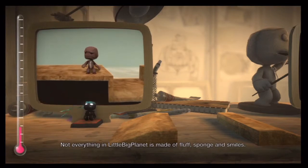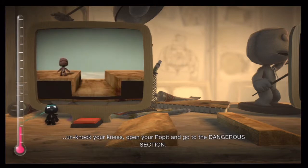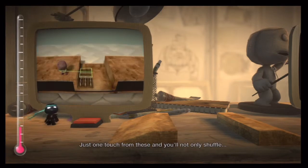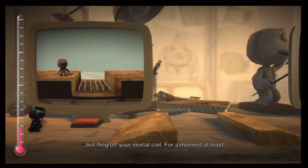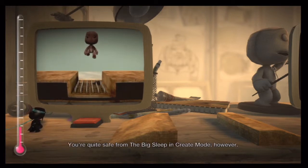Not everything in LittleBigPlanet is made of fluff, sponge and smiles. Quiver you might, young Saxster. Unknock your knees, open your poppet and go to the dangerous section. A set of spikes would be a thorn in your side, quite literally. Just one touch from these and you'll not only shuffle but fling off your mortal coil, for a moment at least. You're quite safe from the big sleep in create mode, however.